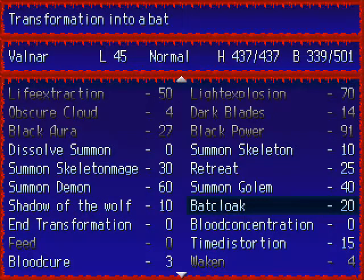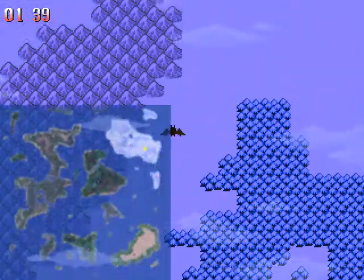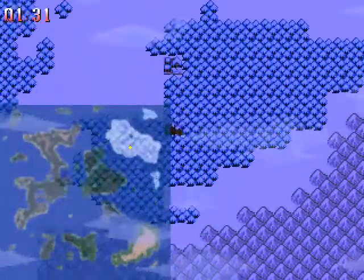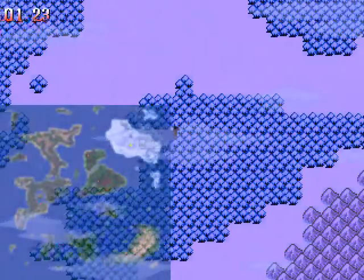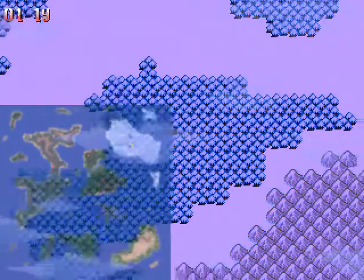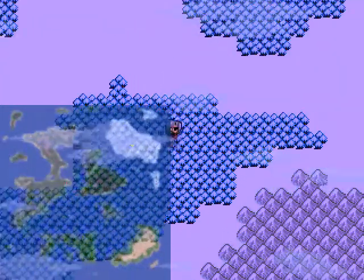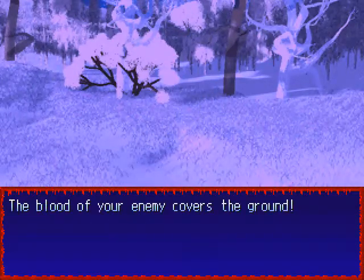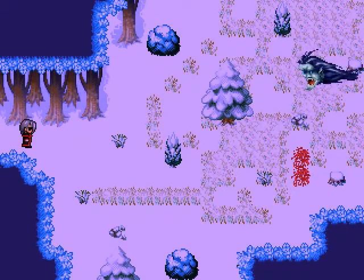Next up we have another forest. We want to stay on the same continent even. Where the heck is that town? The map completely obfuscated this town here. We want to be around this region and use our transformation. I can't even find that spot on the map. There should be a forest entrance right there — found it. And welcome to the Cult Forest.